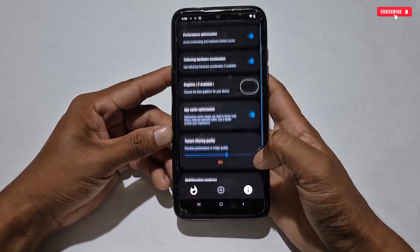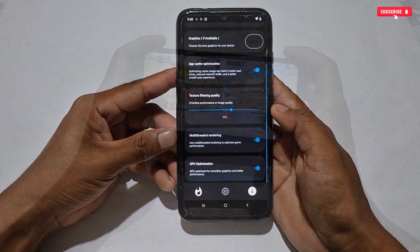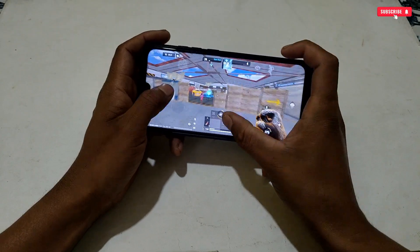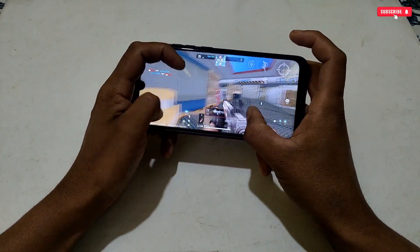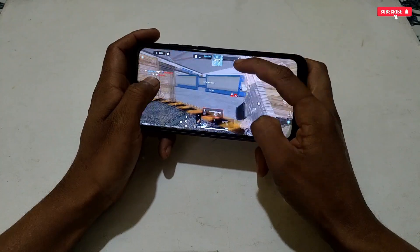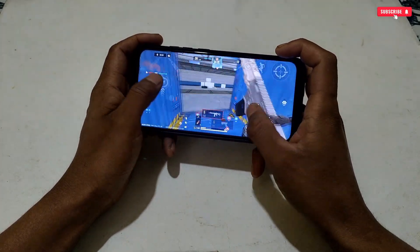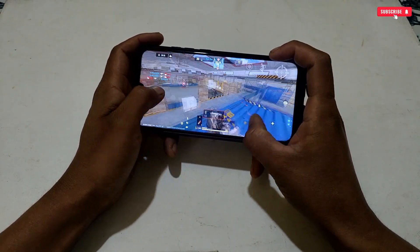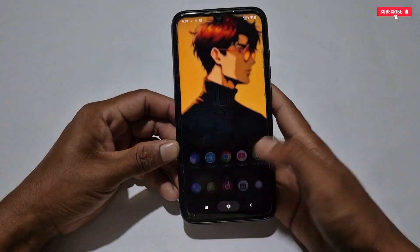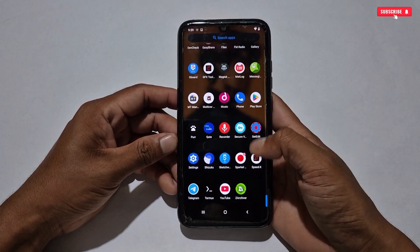All tweaks are now activated and our work is complete. Simply restart your phone, or if you don't want to restart, you can force stop the app. After restarting, open your game and enjoy smooth gaming. This optimizer will help get up to 80% extra performance, and you won't face lag or FPS drop issues. If it fixes your lag, don't forget to share your experience — feedback is valuable for the developer.